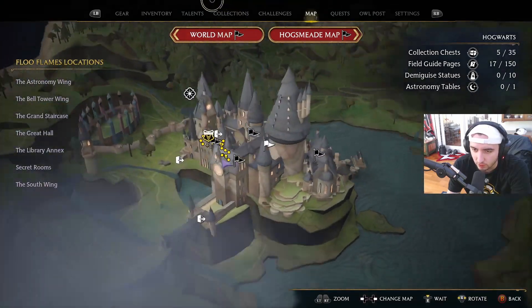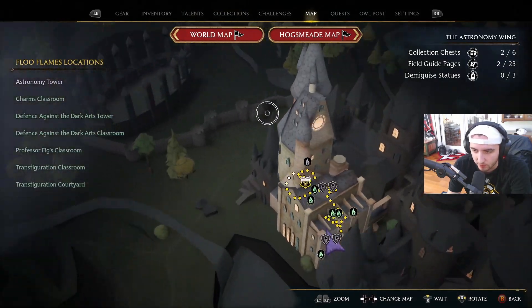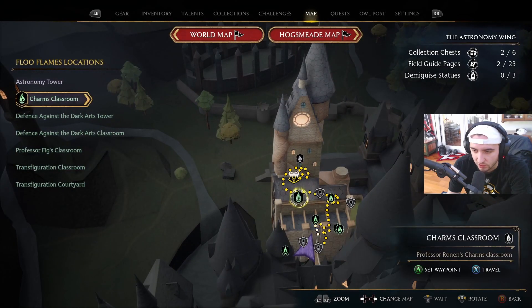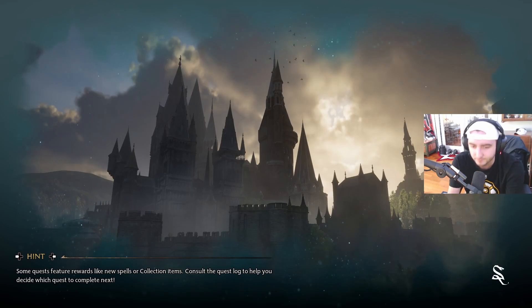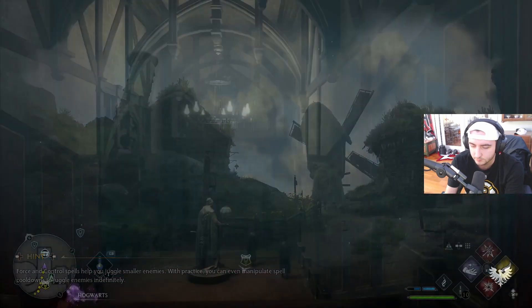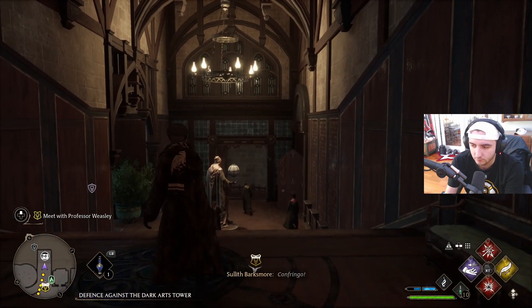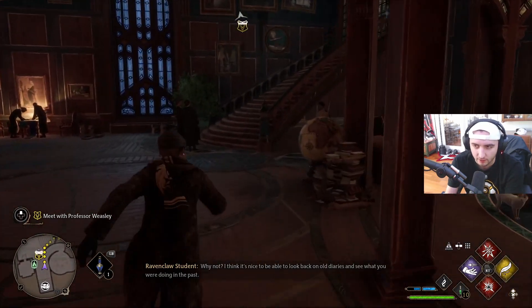Going to the map to find where we need to go. We need the Astronomy Wing — we're already there but we have to go upstairs to the charms classroom. That new Confringo spell we just learned is sick.